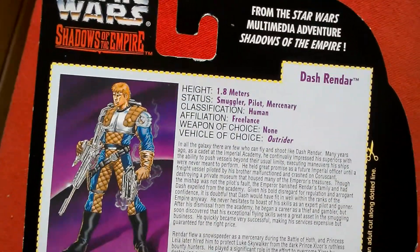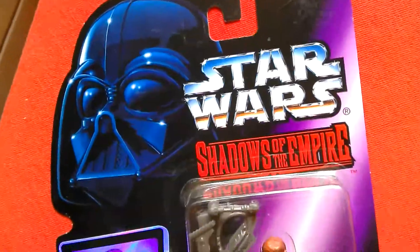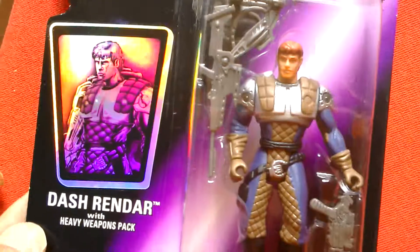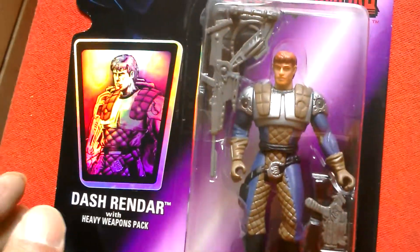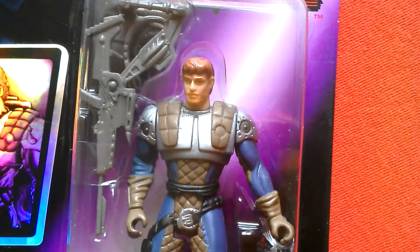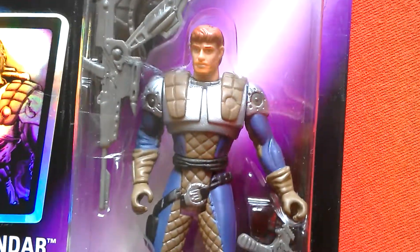1.8 meters, human, freelance — the Outrider was his ship. You can see the hologram sticker there. And there's a good look at Dash — quite a nice looking figure.